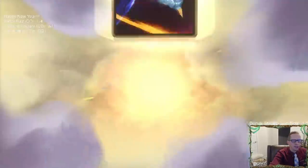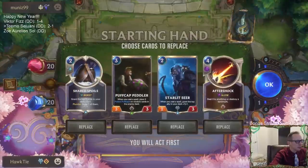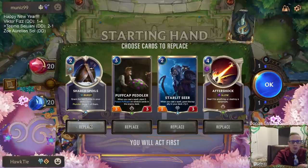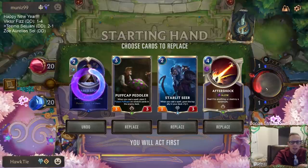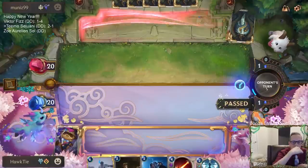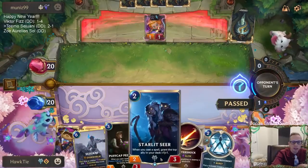This matchup is going to be tough - Zoe and Aurelian Sol. What do we got? We got Aftershock - love seeing that to destroy the Landmark. We have Shared Spoils too, though I don't know if I'm going to be able to turn it on. It's a great card but I'm going to mulligan it. Our deck could always use that card advantage and it works really well with Starlet Seer.